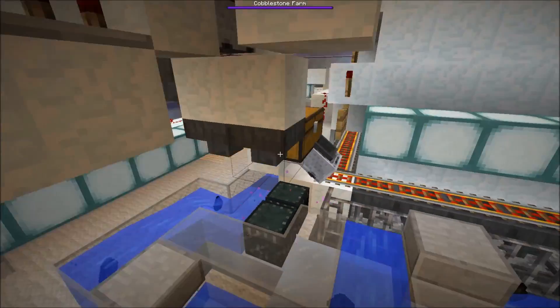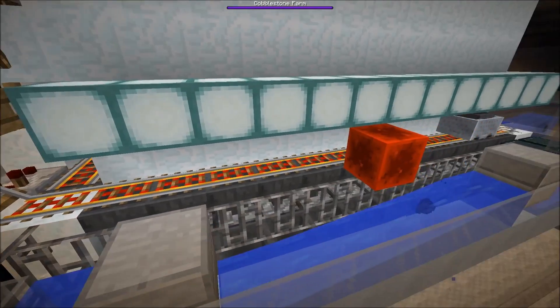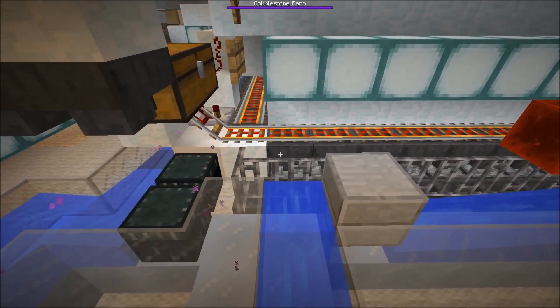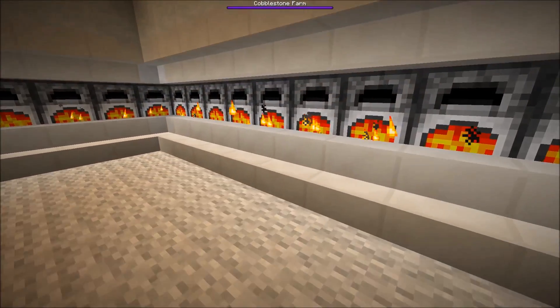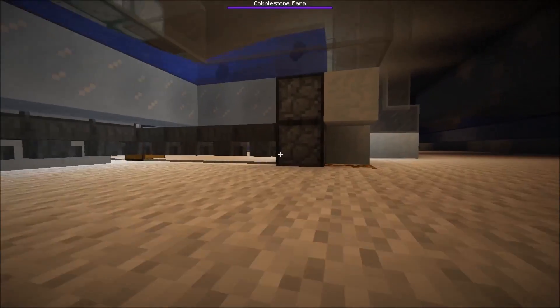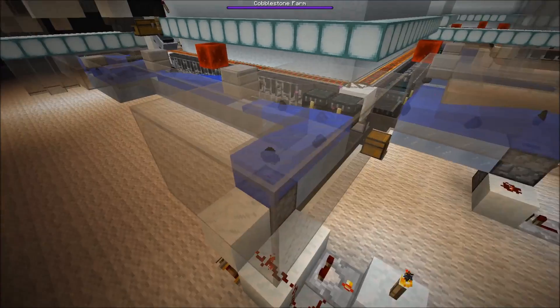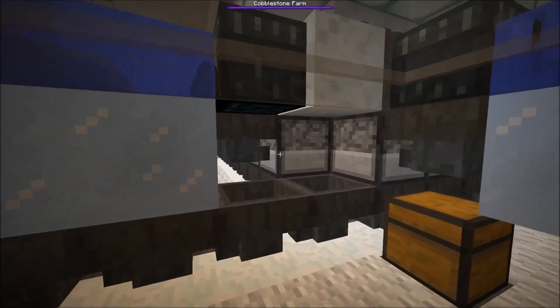The logs are sent to this double chest here, picked up by another hopper minecart, and distributed over 50 hoppers to the charcoal furnaces. Under the charcoal furnaces we have another line of hoppers which fill up a dropper elevator, then the charcoal is shot out and sent over to hoppers that feed the furnaces again.